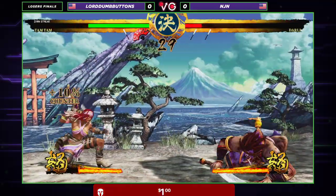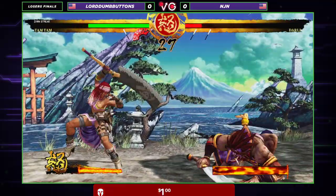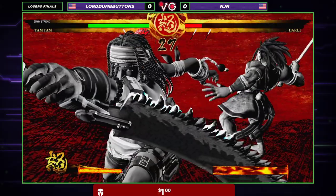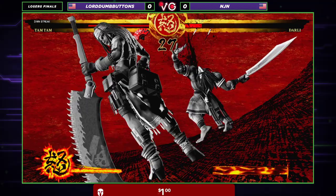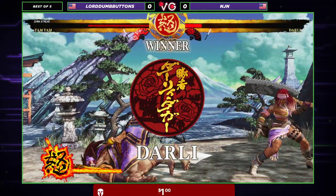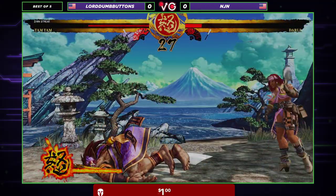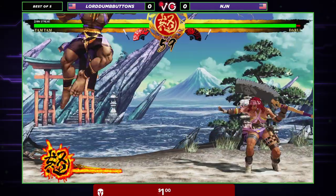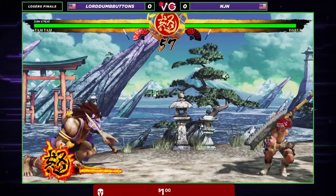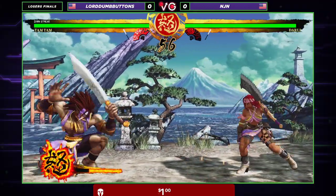Some hitbox shenanigans right there allow NJN to get a little bit of extra damage. NJN pops Rage Explosion and punishes a button that was already active, keeps him alive for one more round. Going into round three — hype moment. Somebody in the chat clip that.